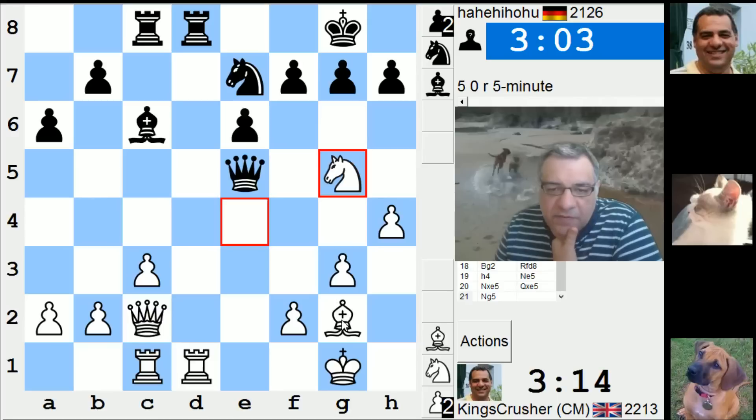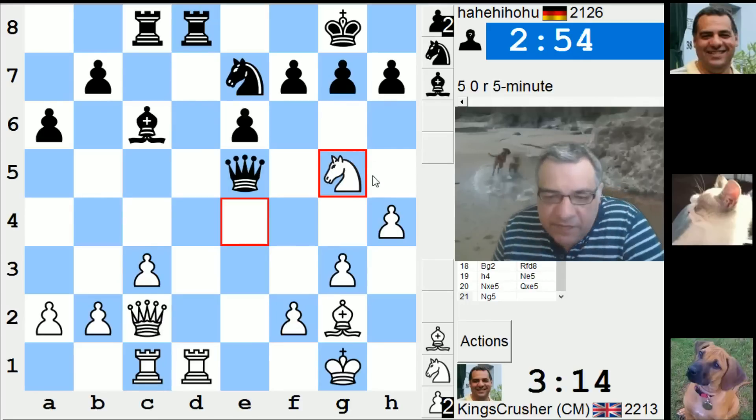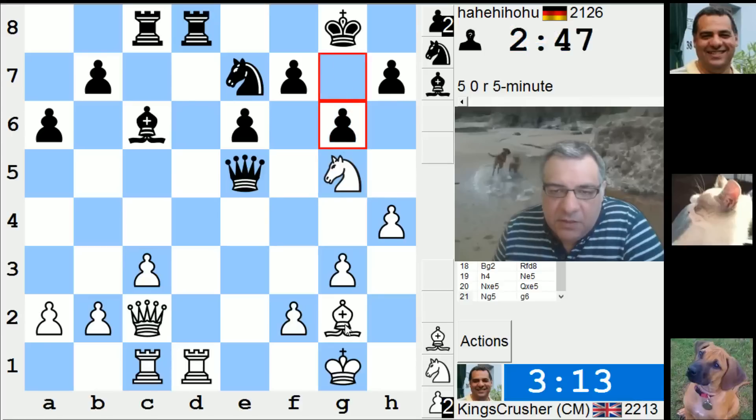If I snap it off, is it just equalish? h7 — so he does something about h7. Do I snap off c6? Play rook e1 or something? Rook e1, rook e1 — keep some tension with rook e1 or not? I don't think I'm doing too much here.